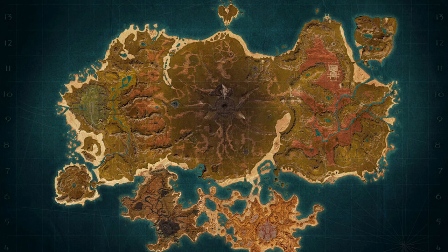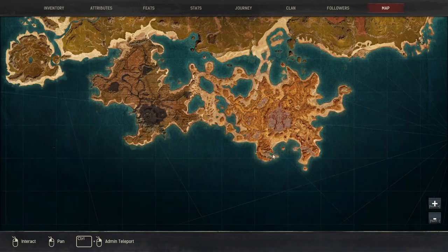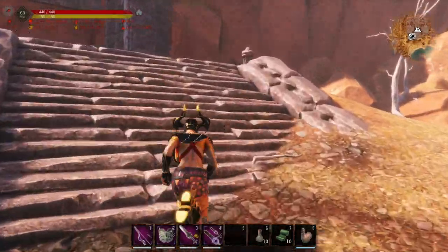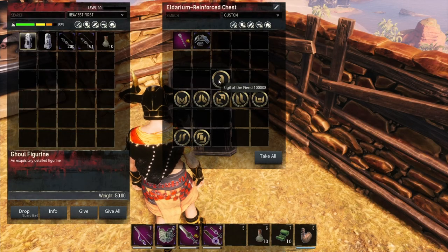To get the helmet, gloves, and boots, you're going to need to do some vaults. For the Aspect of the Demon you need to do the Demise of the Demon Spiders. For the gloves you need to do the Valerie of Guile. For the Boots of the Serpent you need to do the Sanctuary of the Serpent Men. To get the Gray One's Kilt, it can drop from killing the Gray Ones. If it does not drop, you can get the armor recipes right here at that location — just interact with it and that will give you the Gray One's armor.